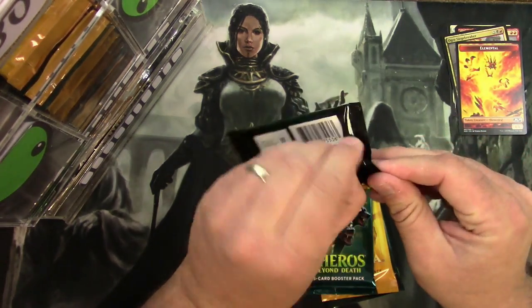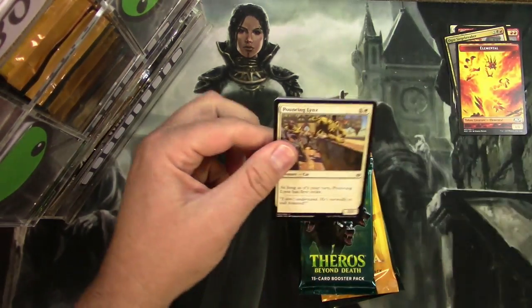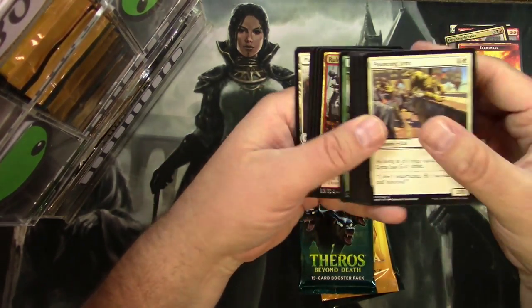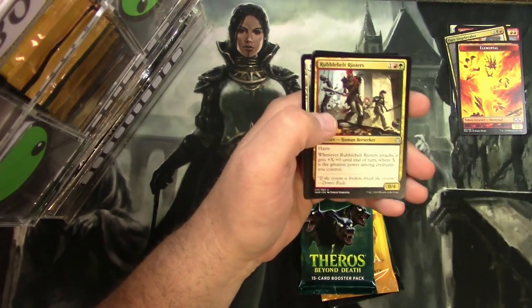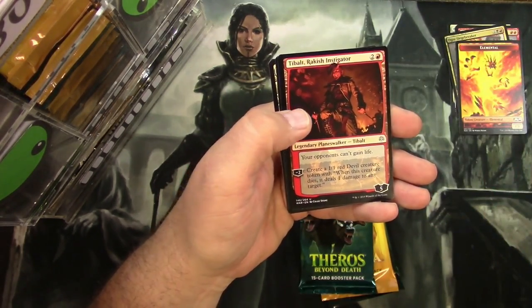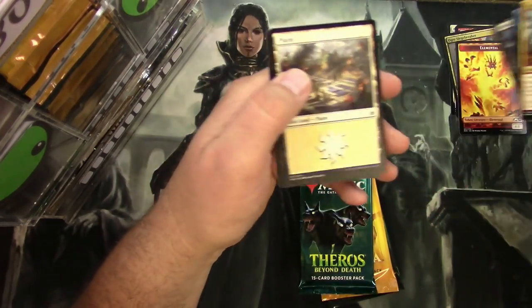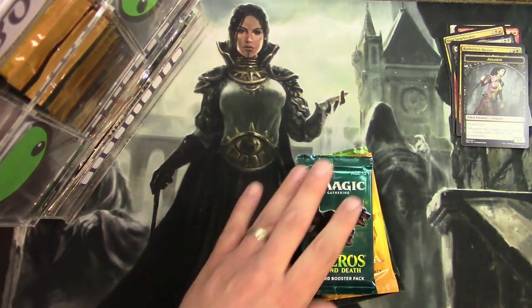War of the Spark: Rubblebelt Rioters, Flux Channeler, Tibalt Rakish Instigator, and a Massacre Girl. And an Assassin Token.